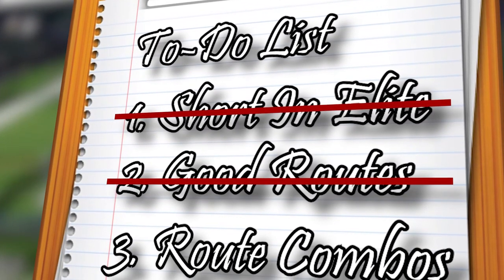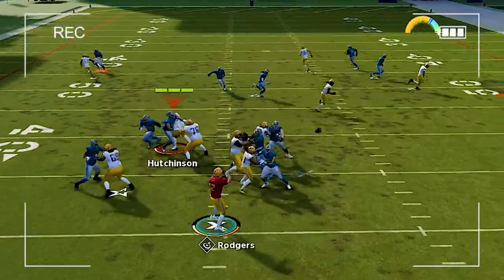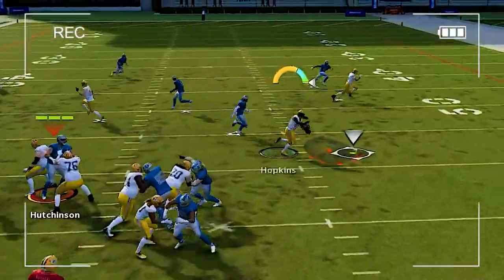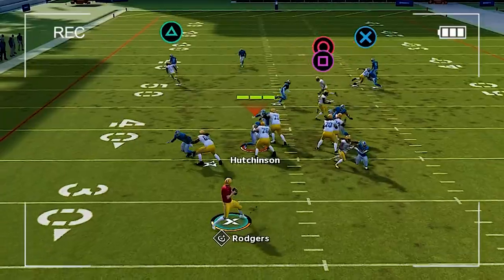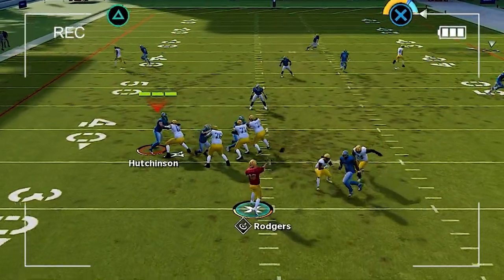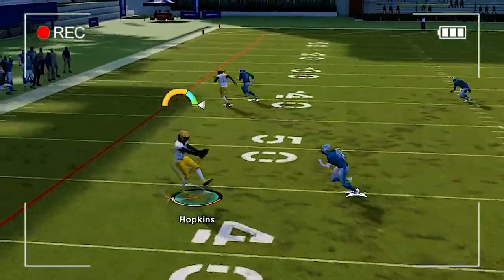At this point it's about mixing and matching, making sure you don't have two wide receivers in the exact same spot. The best play for beating man coverage, in my opinion, is Y-out. The corner route and the tight end out route both beat man coverage pretty consistently, especially if you have short in elite on both of those guys. I like to put circle on a slant, and pretty much one of the routes is going to get open. Another amazing play is bench — you can run it with the out routes as-is, or put slants or zigs on the guys that are usually on out routes.